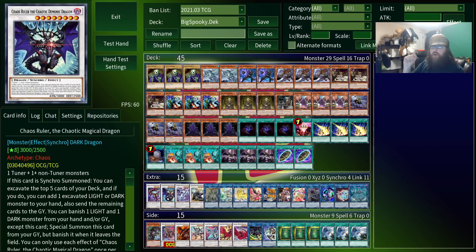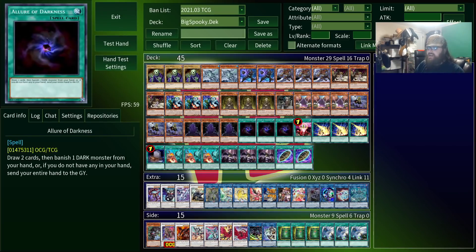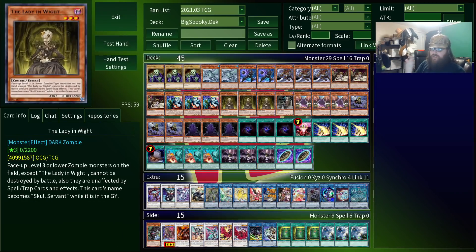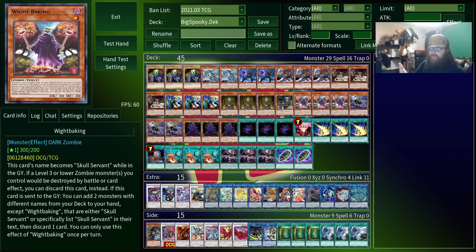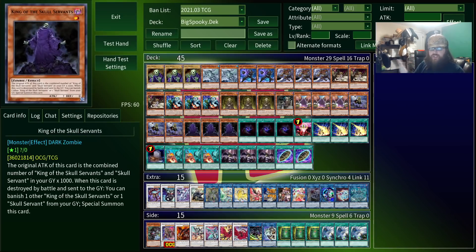Speaking of things that aren't necessary, that could easily describe the rest of the deck. You have to play 3 Servant, 3 Lady, 3 Prince, 3 Baking, 3 Unizombie, at least 1 Nightmare, and at least 2 King of the Skull Servants. But the rest is kind of up to you and whatever you can afford.